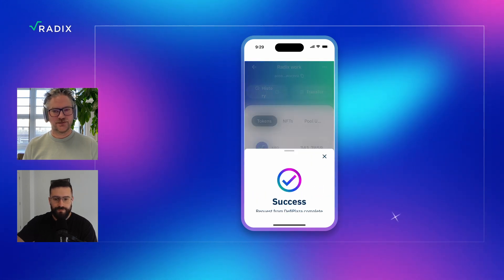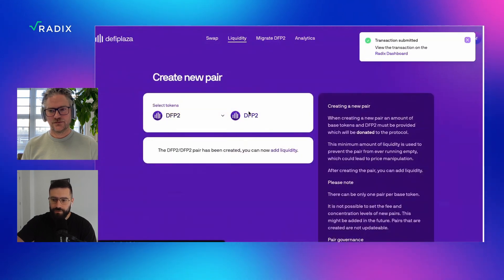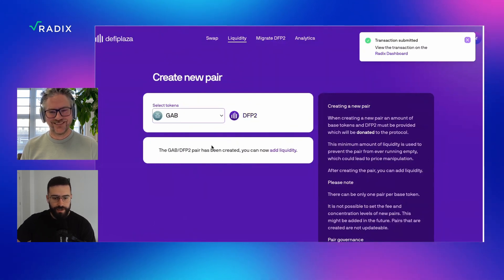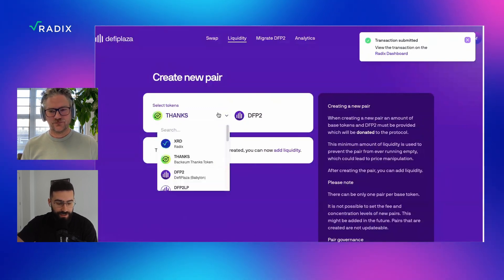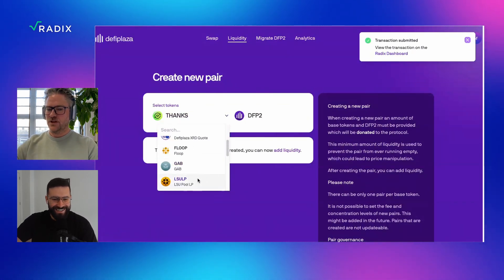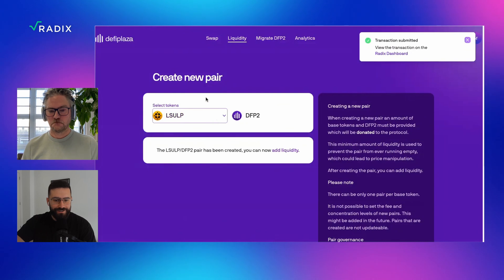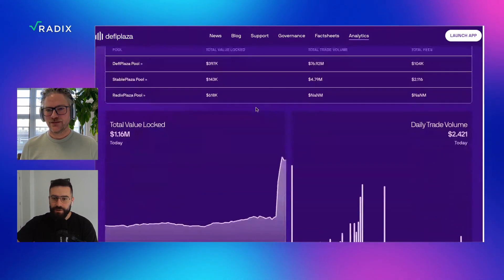And now we can actually create the pair. So let me go here — I want to add liquidity, I go to 'create the pair.' DFP2 — I'm taking GAP. It already has been created, someone did create it. Then I'm going to add some liquidity. The TANKS token pool has also been created — amazing. Yeah, someone is really active here. So the work has been done, I would say. Really awesome.